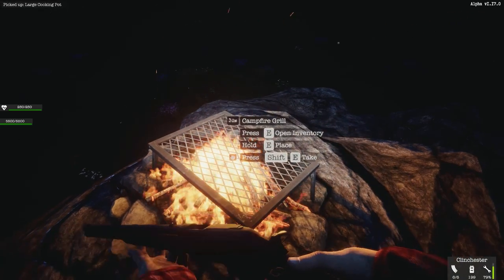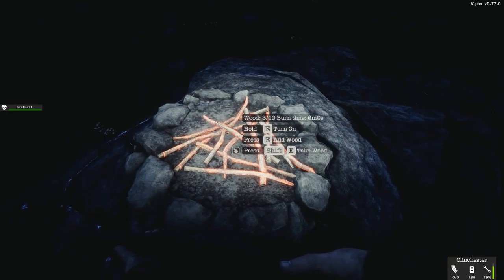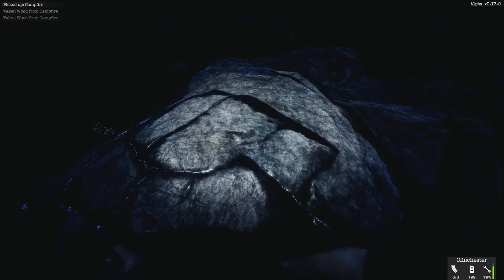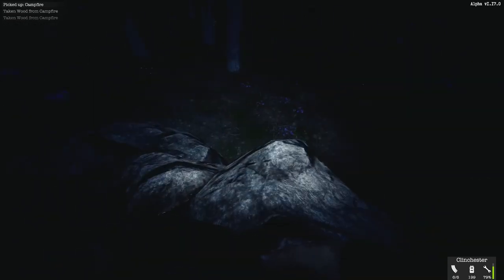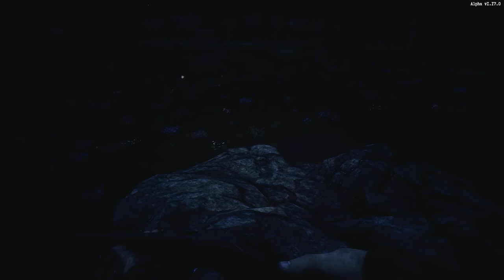You can pick the pot back up, pick up your grill. You can turn the fire off, press Shift+E to take wood out, and pick up the campfire to take it with you. Since it's going to be hard to talk with this horde coming in, I'll wrap it up here. Instead of hunting through house after house for calories, go shoot a couple of deer, put them in a pot, cook it up, and you're good to go. Thanks, and I'll see you guys next time!